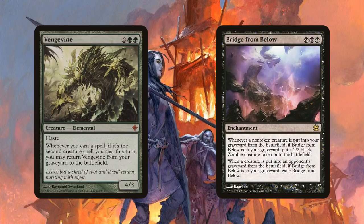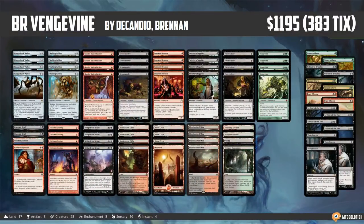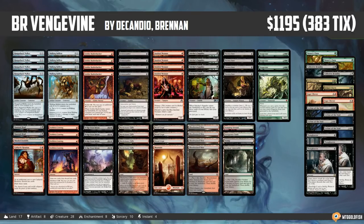In Modern, the big story was Red Black Vengevine — the new Vengevine Bridge from Below deck. We're going to have a full deck tech on it. You may remember we played Bridgevine for Muchbrew a few months ago. This is the new take on the Bridgevine archetype, powered by the same synergies: discarding Bridge from Below and Vengevine, casting free things like Hangarback Walker and Walking Ballista for zero mana so they die and trigger Bridge from Below, making zombies and getting back Vengevines. The big new addition is Stitcher's Supplier, which gives the deck another way to get things in the graveyard on turn one and does sweet combos with Gravecrawler. Full deck tech coming out this week for a complete breakdown.